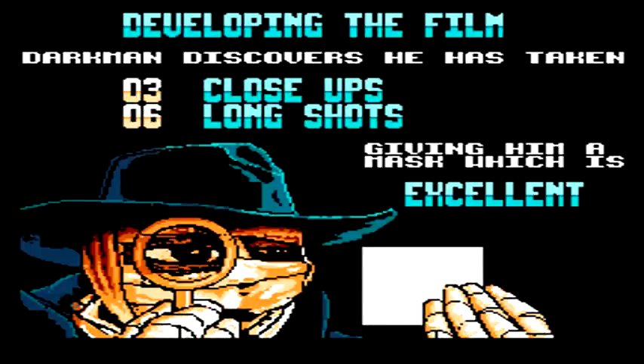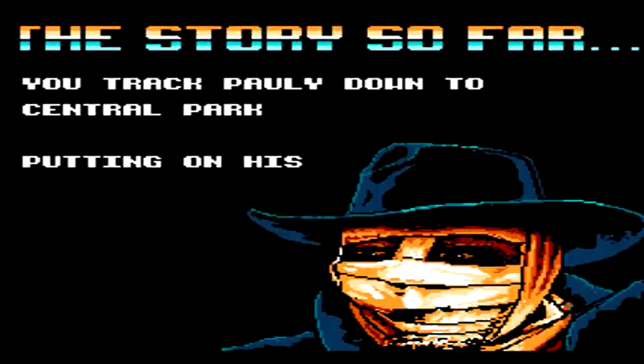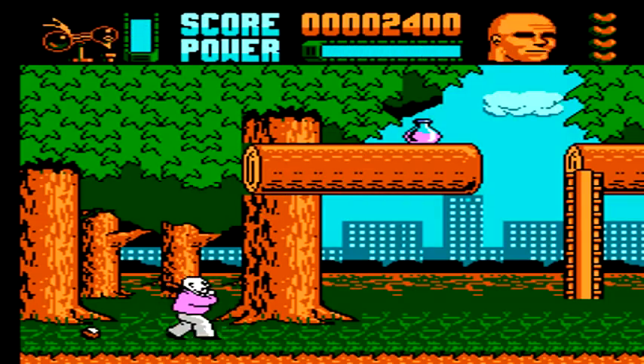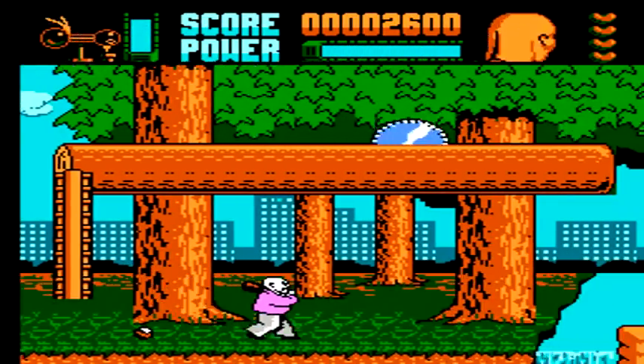After you complete the level, you'll see how many pictures you took — close-ups, long shots — and then it'll give you a grade on the mask you're able to create from it. For the next couple of levels, you'll play as the mobster that you took pictures of. Each of them plays a little bit differently, so it varies up the gameplay some.